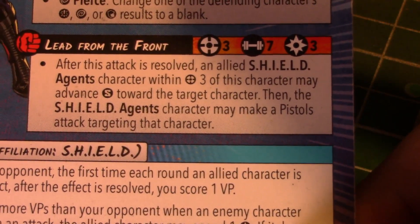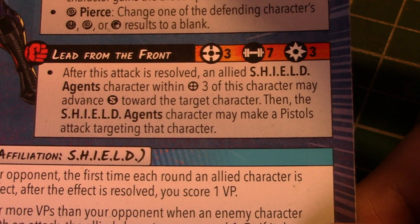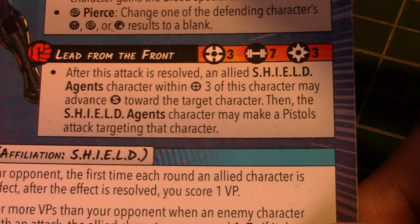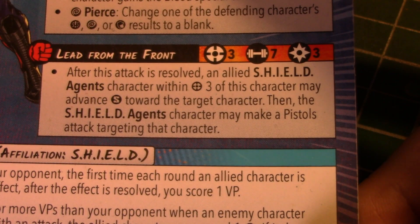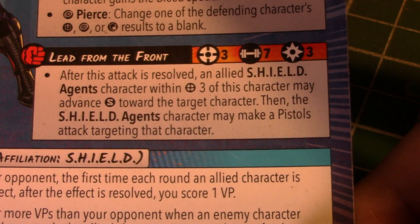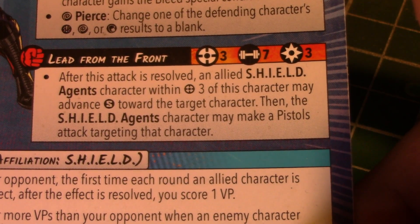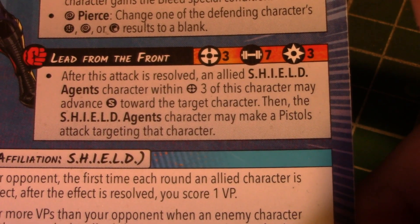Lead from the Front is probably one of my favorite attacks in the game — range three, seven dice for three power. After the attack is resolved, an allied Shield Agents character within three of this character may advance short toward the target, then make a pistol attack targeting that character. So you're basically throwing eleven dice at a target for three power, and at three power it's not too expensive to do it twice. I have absolutely cleaned up boards with this attack.